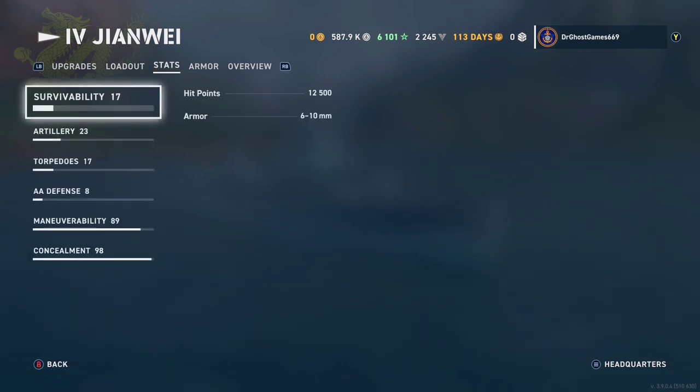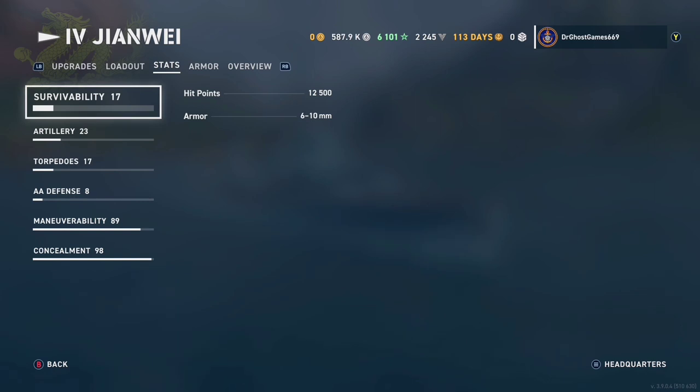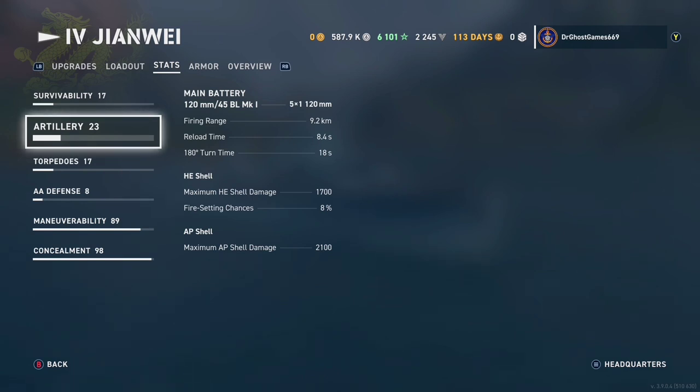For survivability, we have 12,500 hit points with 6 through 10 millimeters of armor — not good at all. For the artillery, we have five 120-millimeter guns, 9.2-kilometer range, 8-second reload. Not really good. These guns are not the best, so you're not really going to be wanting to use them. AP is okay if you get broadside cruisers or destroyers, but HE is mediocre at best.